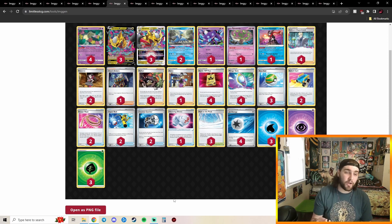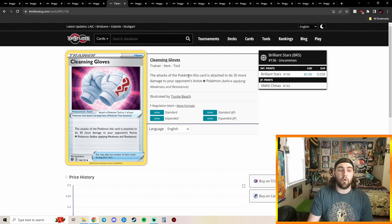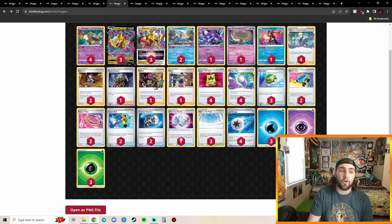This list is also playing Raihan, Avery, and Cleansing Gloves. Raihan is very good because you get a knockout, put an energy on something, and go find a card. Avery is really good in the mirror match — you can discard a lot of their Comfeys or Manifolds and force them to discard their Jirachi or Comfey so you can Greninja that turn. Cleansing Gloves adds 30 damage to Psychic Pokémon, so attaching this to Giratina gives 280 + 30 = 310, letting you KO Mew VMAXs and Gardevoir EX.